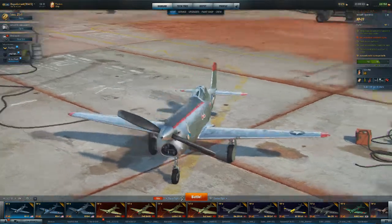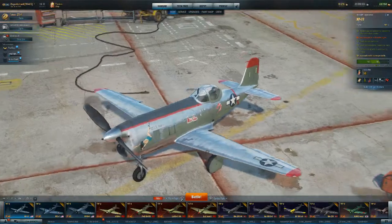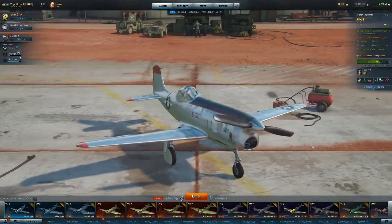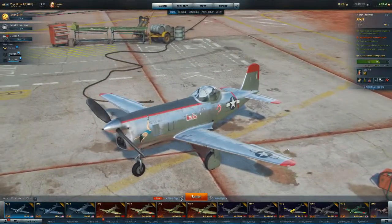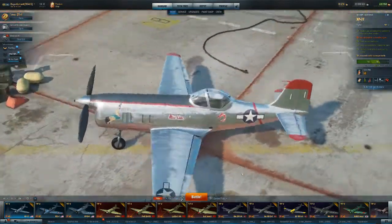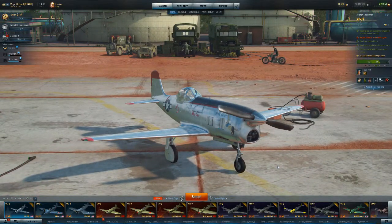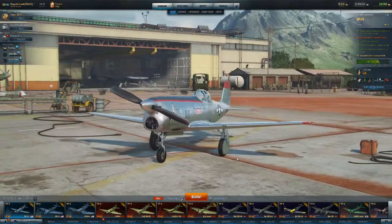Now in 2.0, the XP-77 has become a complete little demon — the thing's a monster. I will never call her the Aerofail again. This thing has now earned the nickname 'Yankovlev,' because that's what it is: an American fighter that flies like one of the highly maneuverable Yaks, like the Yak-1 or Yak-3. It's just a very nasty little customer.